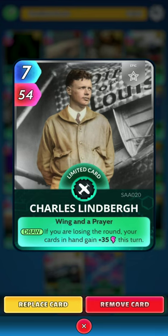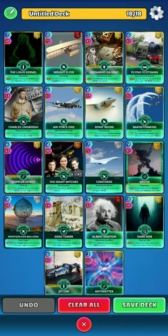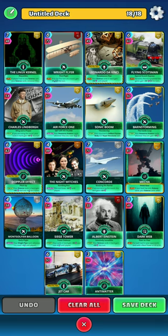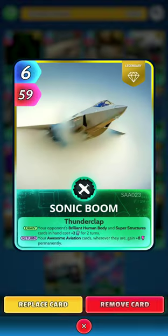Next up we have the core of the deck, the Awesome Aviation category. I went with Charles Lindbergh — if you're losing the round, your cards in hand gain 35 this turn. Situational but solid. Next up is Air Force One: when it goes back to the deck, your Awesome Aviation cards wherever they are cost minus two until played. It's been useful in the past and can help manage the energy, which does get quite high with this deck.